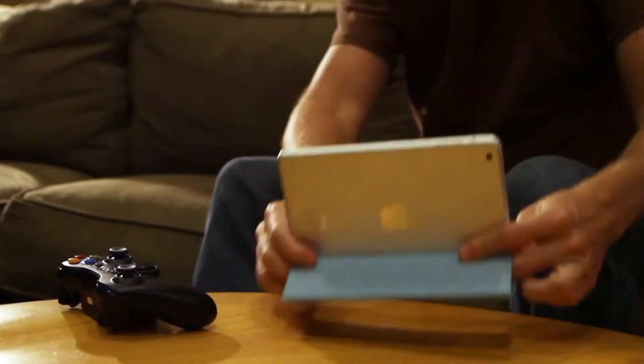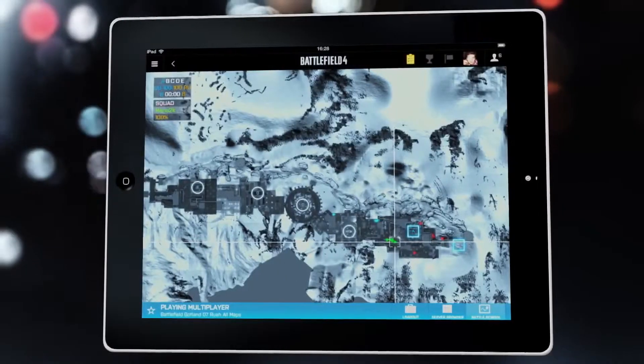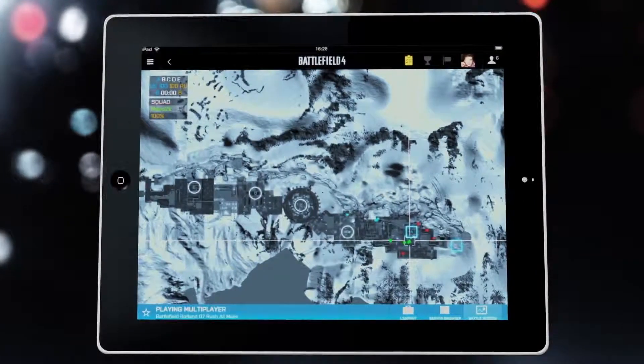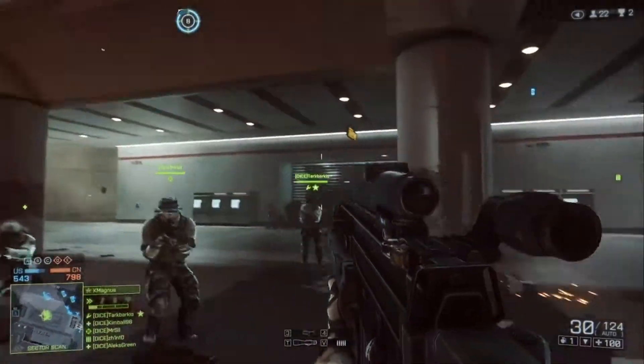You can actually use these devices and connect them to the game client while you're playing. You can use your tablet as a second screen — as a mini-map in-game — so you can see what your squad members are doing. And you can set attack points on that tablet which will reflect in real time back to the game.